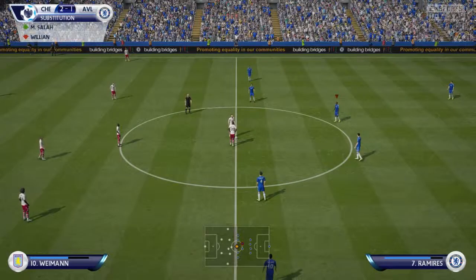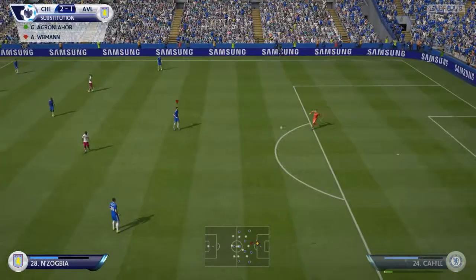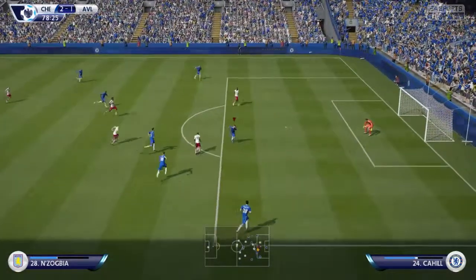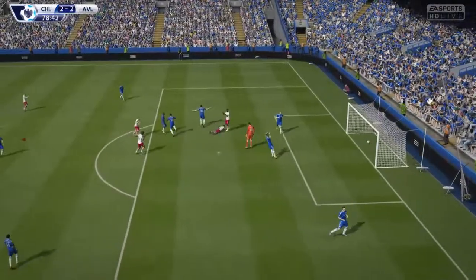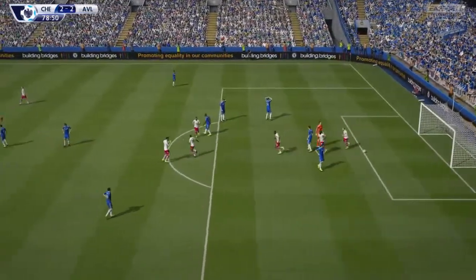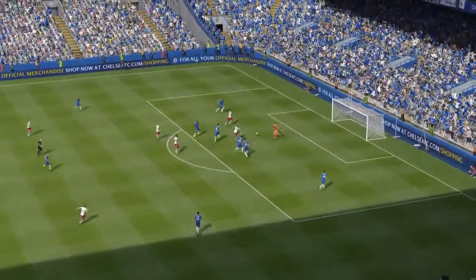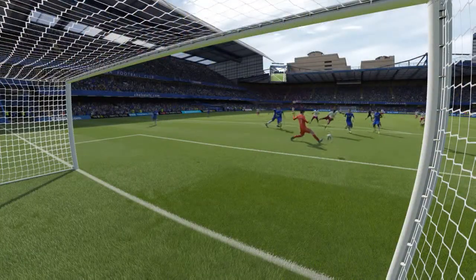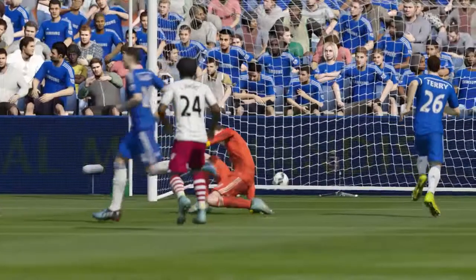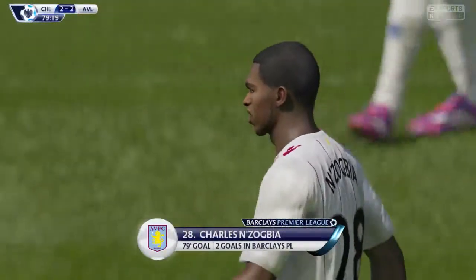Willian goes out for Salah and the game resumes. Terry loses the ball and Zogbaa has it — he shoots. Another mistake by Chelsea's defense and an easy goal for Zogbaa — a one-on-one against the keeper. Poor defending by Terry and Cahill, as Zogbaa easily races the ball into the corner. The Chelsea keeper looks disappointed again and the score is now level.